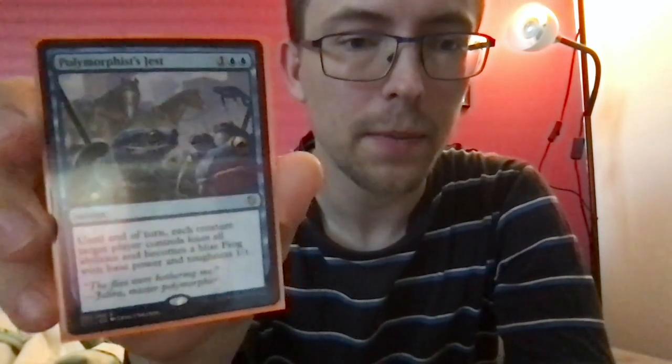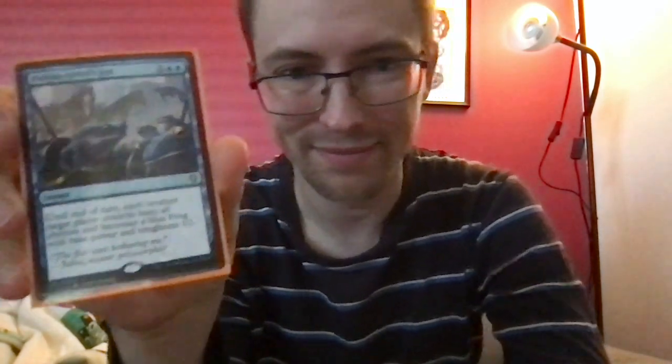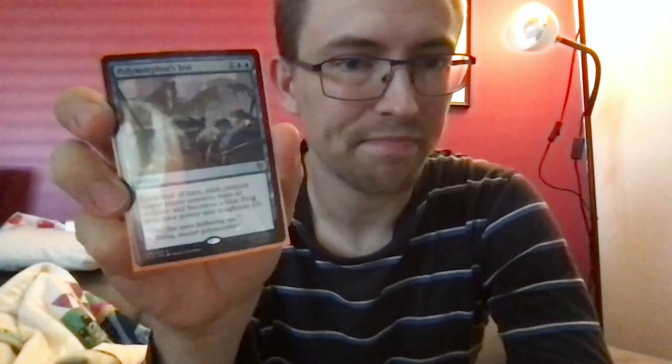Polymorphist's Jest — one blue blue for an instant. Until end of turn, each creature target player controls loses all abilities and becomes a blue frog with base power and toughness 1/1. This is really nice both when you're attacking into someone and when they're attacking into you — it works either way, or if you just need to shut off some abilities. And they're all frogs, which are again an Australian thing. It's remarkable how many decent cards I was able to find that still worked on flavor.